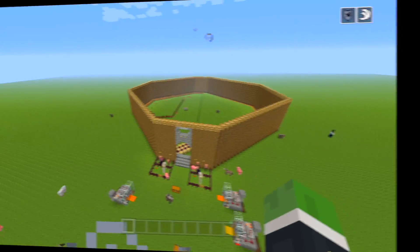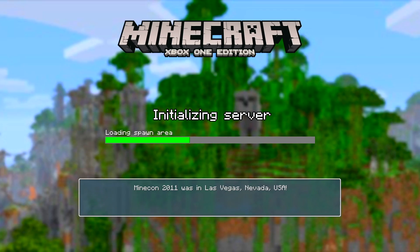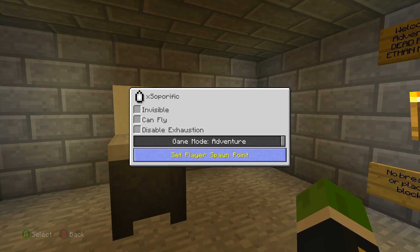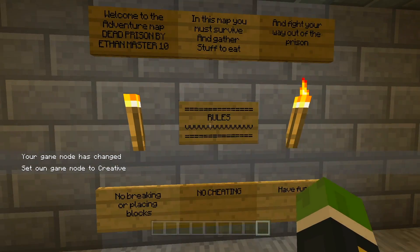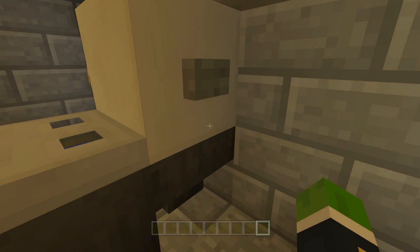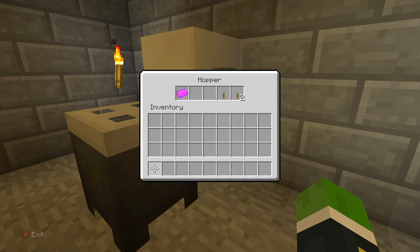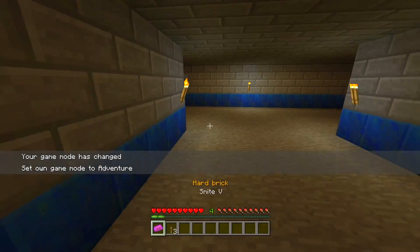This brings up memories - it was one of my first major builds when I first got my Xbox One back in 2016, like five years ago. The next map is Dead Prison. I was trying to recreate an adventure map that I saw DanTDM and Stampylonghead play back in the day. I liked the adventure map but was sad there wasn't a console version. Let me go into creative and show you - this is the spawn with the toilet and the signs with the rules.